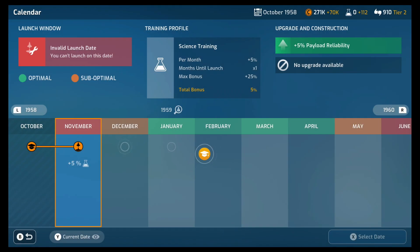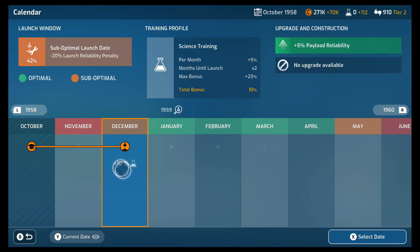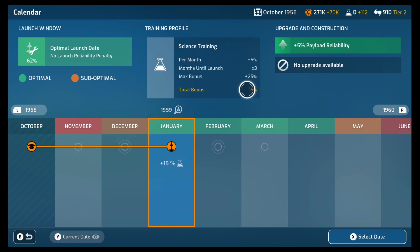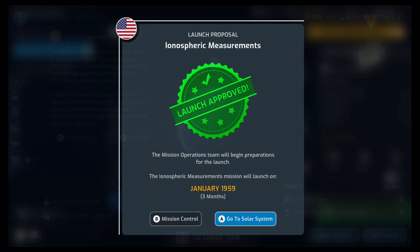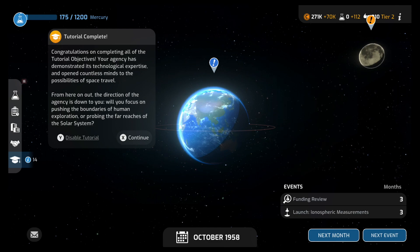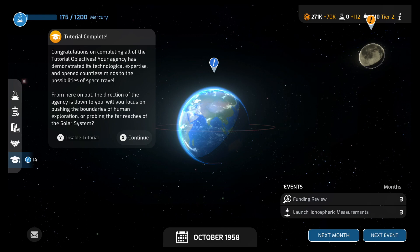Now we need to set a launch date. The bonus is determined by the number of months between now and the selected launch date. Choosing a later launch date can greatly increase your training bonus, yet may give other agencies the chance to complete milestone missions before you. November is invalid, December is suboptimal, January is our first optimal — we're gonna get a total bonus of 15%. We're gonna have to take it, because we're gonna get this done as fast as possible. Launch approved — the ionospheric measurements mission will launch on January 1959! Tutorial complete! Congratulations on completing all of the tutorial objectives. Your agency has demonstrated its technological expertise and opened countless minds to the possibilities of space travel. The direction of the agency is down to you — will you focus on human exploration or probing the far reaches of the solar system? Let me know in the comments what direction you want our agency to go.